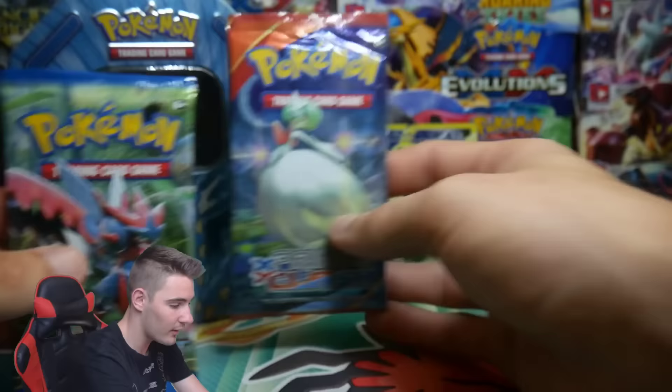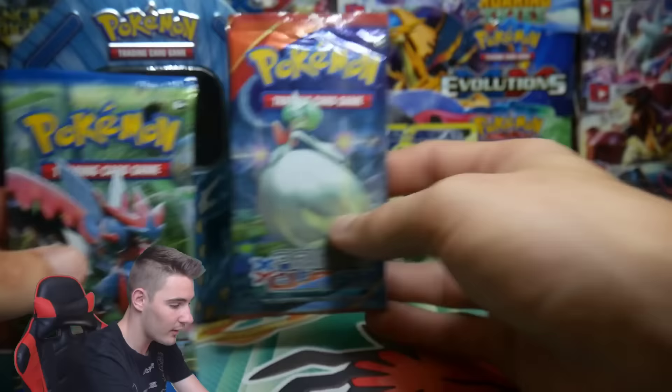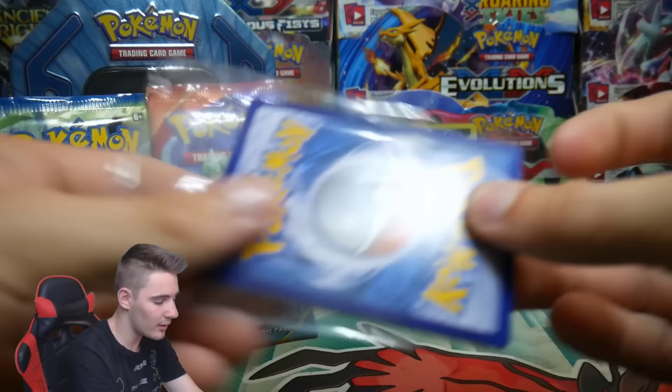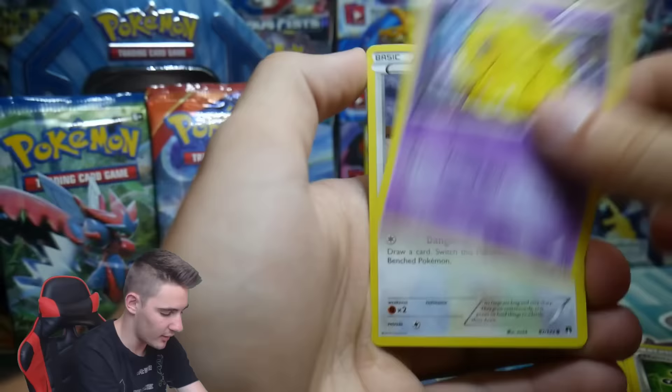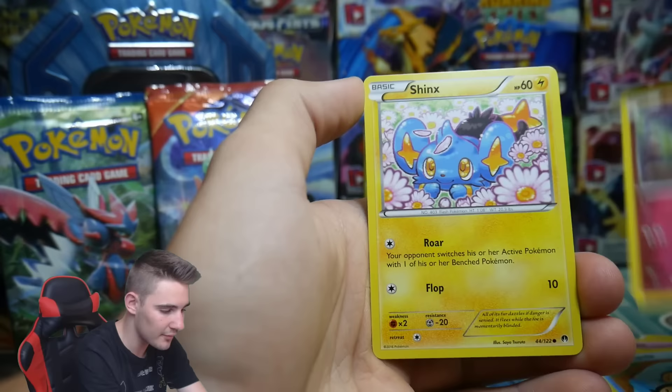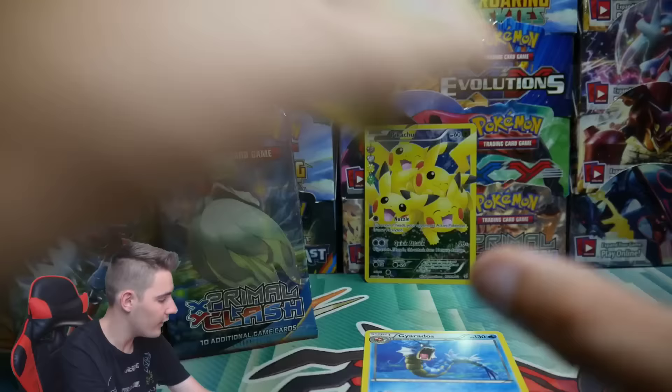We got a Primal Clash — that is so awesome — and a Breakpoint pack. I know they've been putting Evolutions into them, which is really awesome. Primal Clash is sweet; I actually haven't opened up that set in a little while because I don't have any more of it. We have a Shoulder Maintenance, a Gyarados which is the rare — that's awesome — a Drowzee, Rattata, a Parallel City, Morwile, a Spiritomb, a Tempo, Califari, Shinx, and a Chikorita. There was no Reverse Holo.